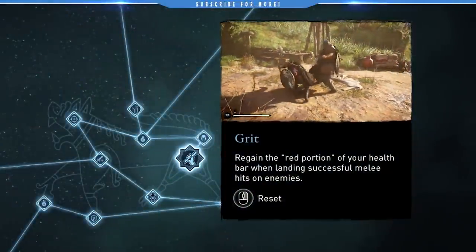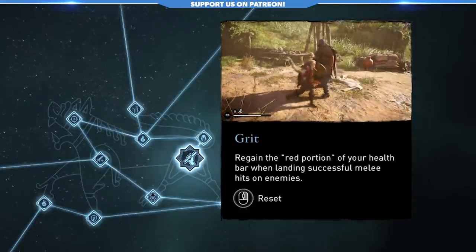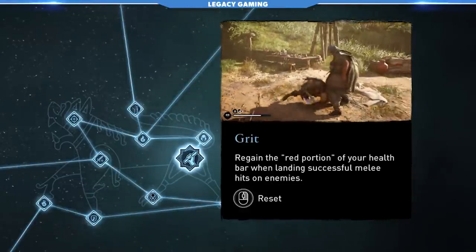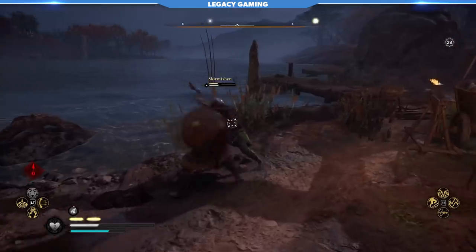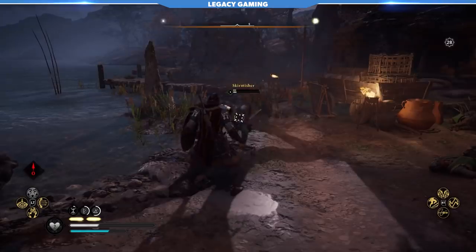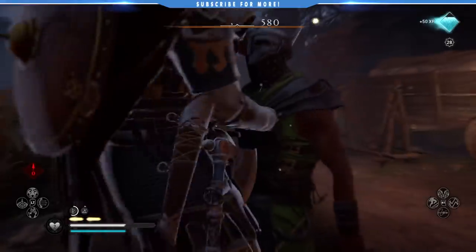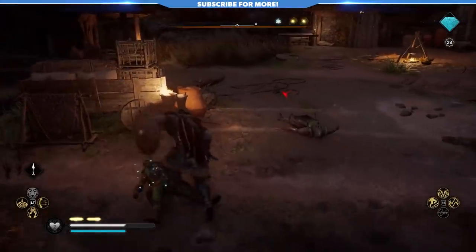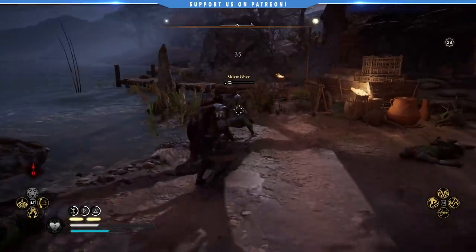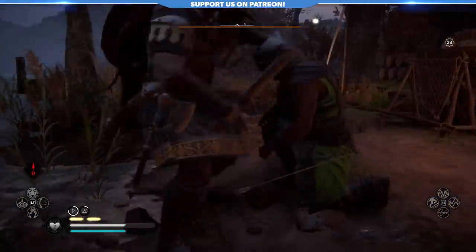Along the outer edge of the skill tree we run into Grit, and this is, in my opinion, one of the best skills players could pick up in the game. Its effect is simple: when you take damage, you have a brief window to regain the health you just lost by landing a successful hit. Because enemies don't string together moves that quickly, landing that retaliatory strike is relatively easy and keeps your health in the safe zone. Grit is one of those skills you take and never think about again, because it doesn't change the way you play — it just adds another layer to the combat that makes you all the more potent.